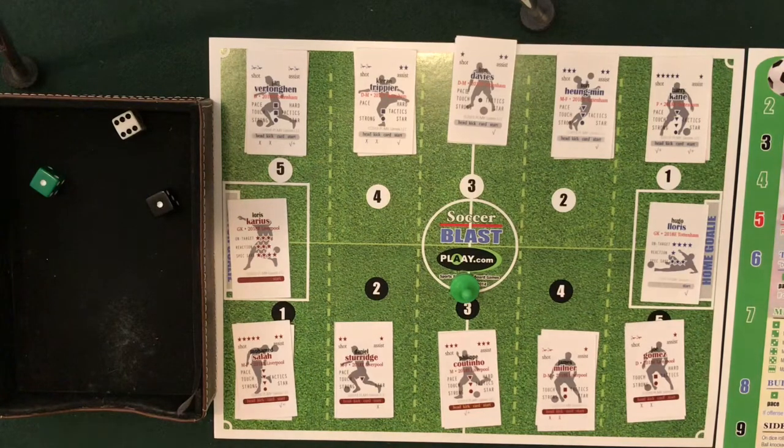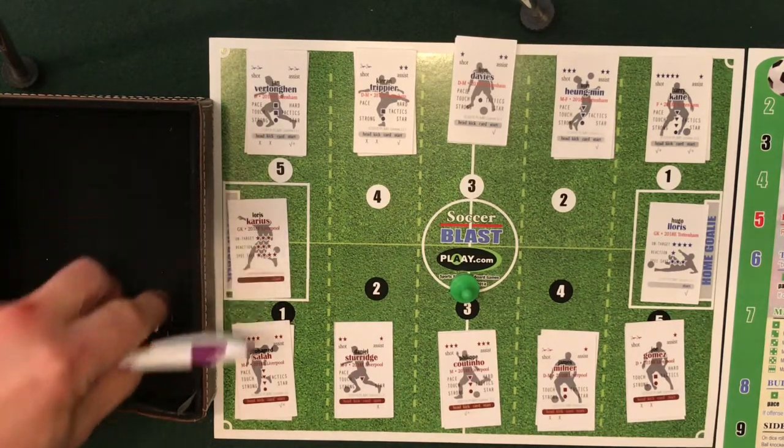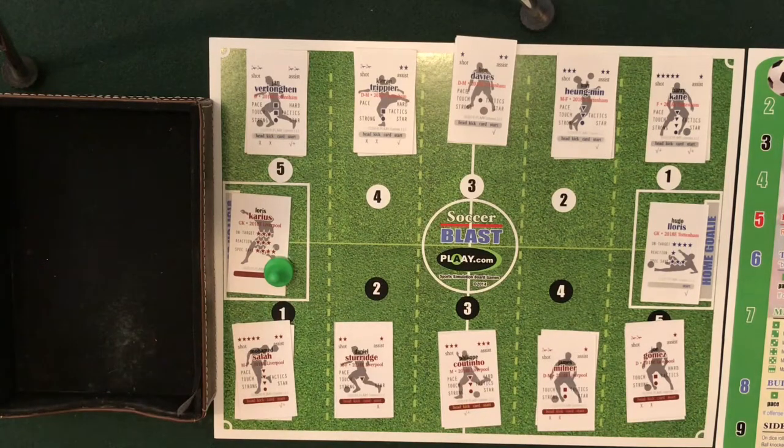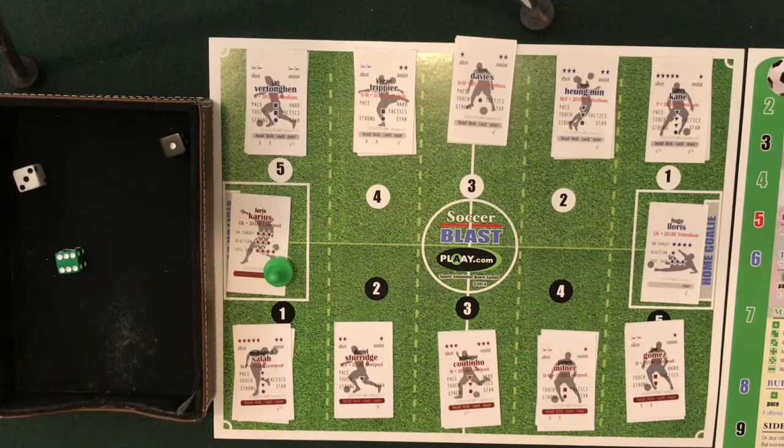Definitely enough triangles, and a roll of 6 — that is going to be out of the square range, so on target. That is going to be a 0-1 shoot, and Salah takes the shot. No roll for the assist — he's on his own and has 5 stars. A roll of 1 — definitely within range — and 3: Lloris makes a save. Saved, and a roll of 4 — a square on defensive 4 collects the ball; otherwise 0-2 gets a rebound shot. Trippier does have the 4, so on-target shot and a save. Tottenham takes possession in the 14th minute.